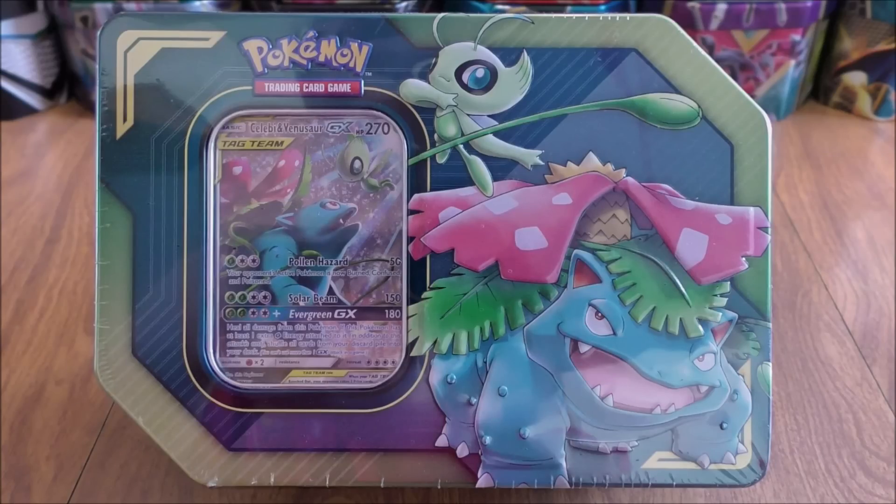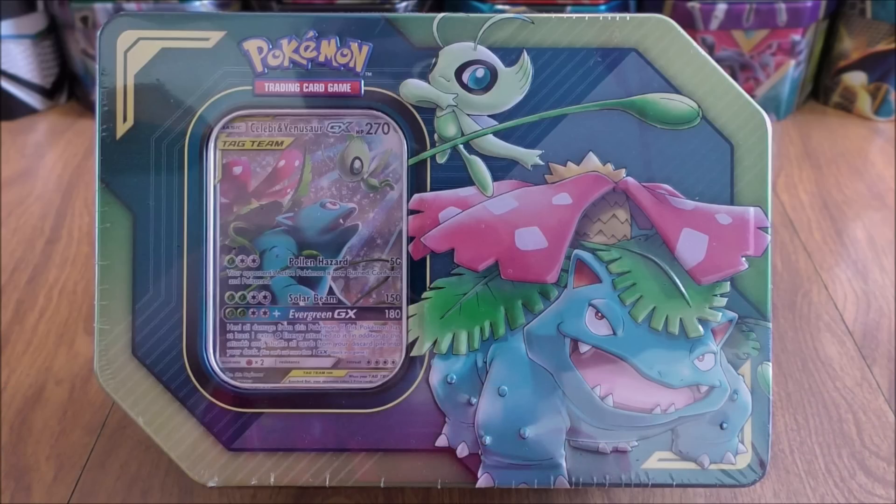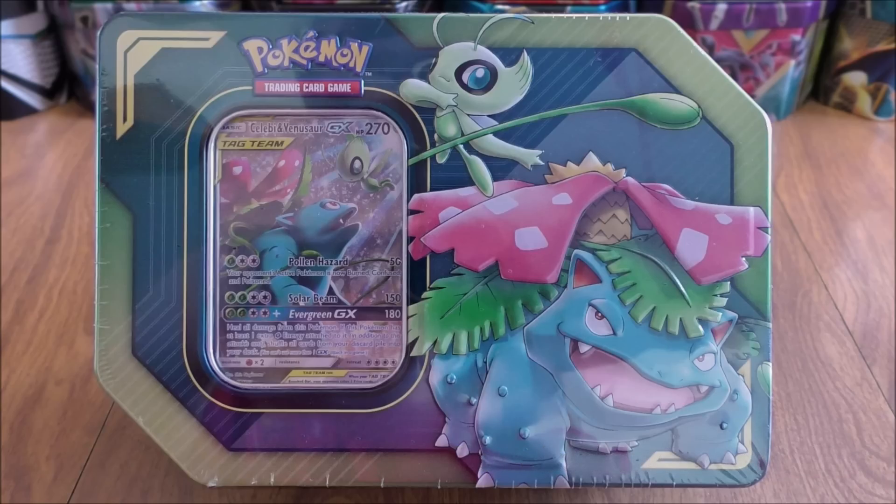Hey YouTube, this is Primetime Pokemon. In this video, I'll be opening up a Pokemon TCG Tag Team Tin. This tin features Celebi and Venusaur. I did purchase this tin from the Pokemon Center online for $24.99. This is the third and final of the Tag Team Tins that I'll be opening up on my channel. I have opened up both the Pikachu Zekrom and Eevee Snorlax ones in the past.